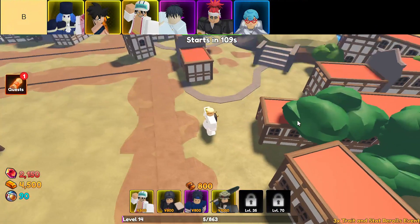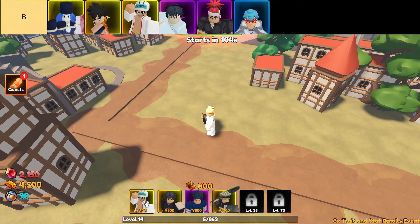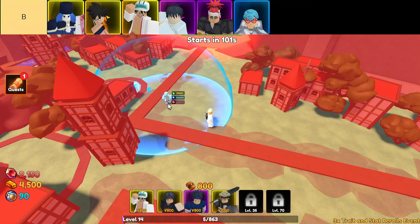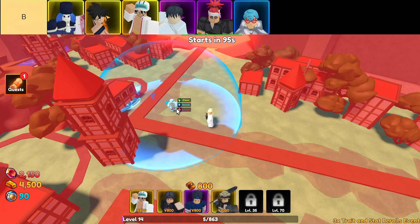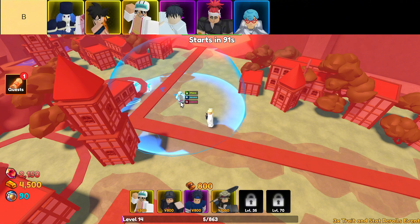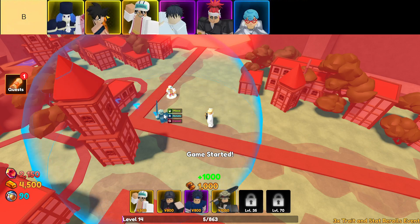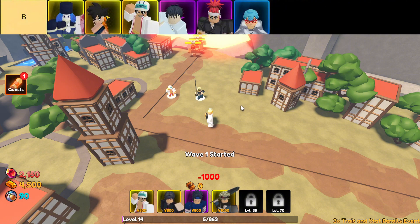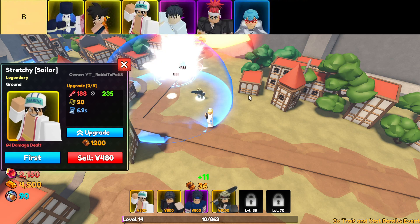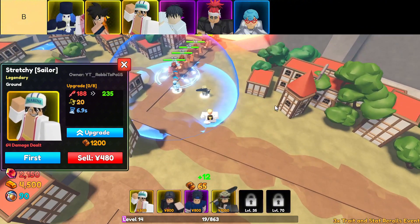Then there's Qi Master. Fully upgraded, this guy is an absolute beast. But his placement can be a pain — his attack is super inconsistent because it's bugged, which can get pretty frustrating. For infinite mode though, he could easily bump up to A-tier, so if you're willing to roll the dice, he's still worth considering. Stretchy Sailor is fun — he's got a long line AoE when maxed out and some pretty solid stats overall. The trade-off is a super high SPA, so you'll be waiting around a lot between attacks, which can feel slow when things get hectic. Still, if you need steady long-range damage, he's your guy.